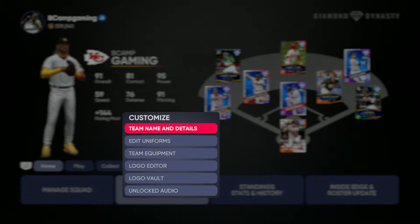What's good YouTube, it's your boy B Camp, and in today's video I'm gonna show you how to create the Kansas City Chiefs uniform. If you're new to the channel, make sure to like, comment, subscribe for more content. Also, big announcement — I am gonna be dropping Madden content when it comes out later this month.